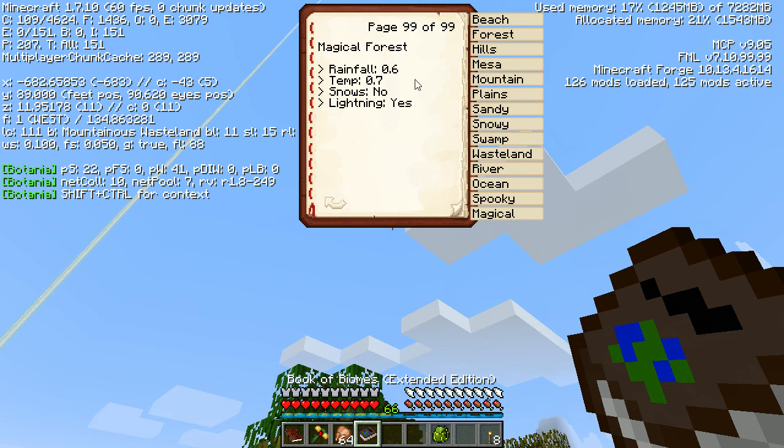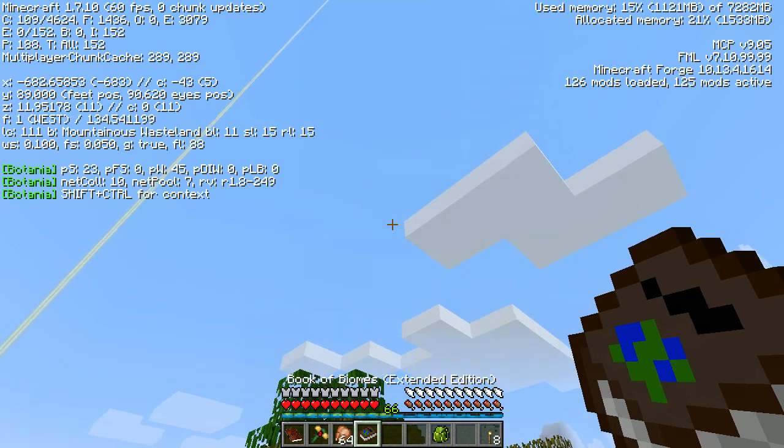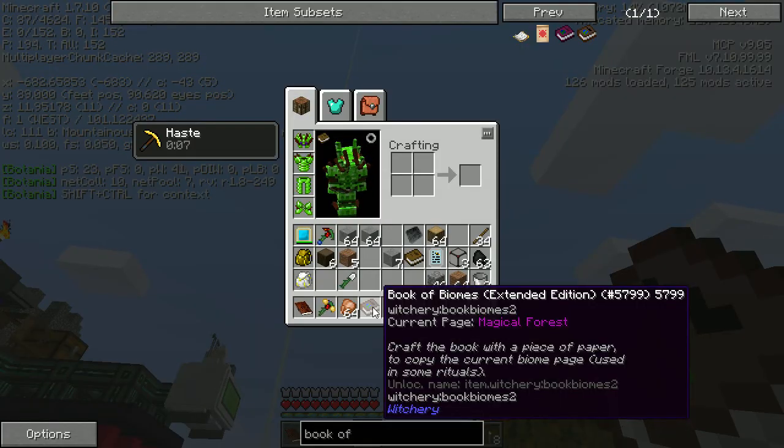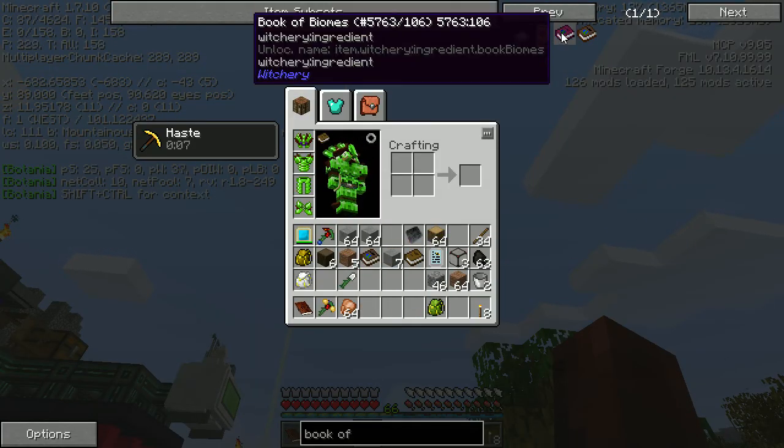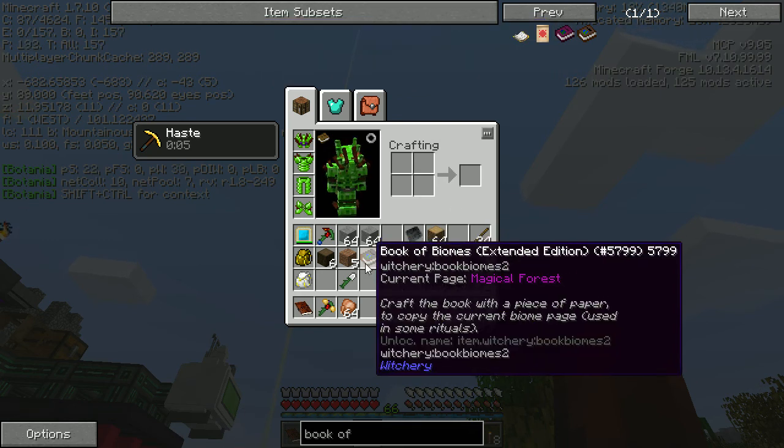Eldritch magical forests could be good because you actually get witches to spawn. Although have we had witches spawn here? Yeah we have. Sorry about my keyboard drawer, it's super noisy. We might actually want to make that other book again because it seems like this has information the first one didn't have.